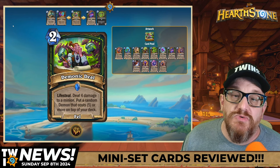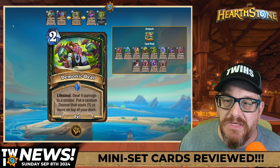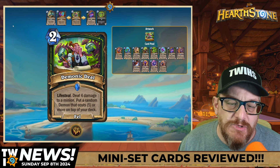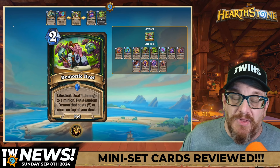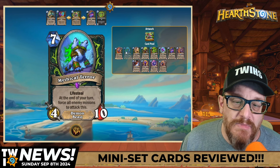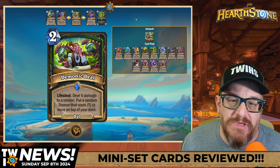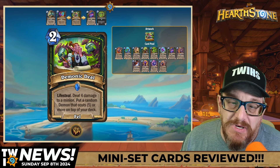Demon Hunter has Pirate Demon Hunter and that's about it — I don't see any of these cards being added to Pirate Demon Hunter. Two mana Demonic Deal — also a Shaman card via the tourist mechanic — Lifesteal, deal four damage to a minion, put a random demon that costs five or more on top of your deck. Do I see this in Pirate Demon Hunter? No. In Shaman, possibly — Mag'theradon is amazing, Mythical Terror is pretty awesome, Illidari Inquisitor is awesome. There are a lot of good options here. I do think this will see play especially because of the Lifesteal.